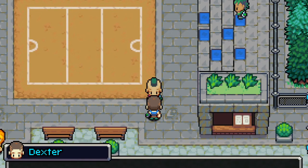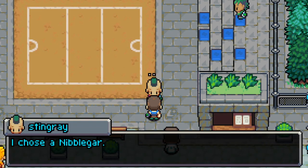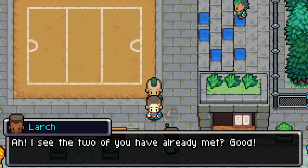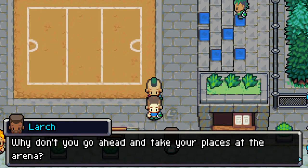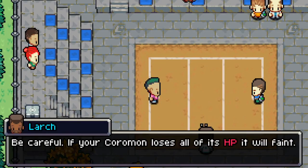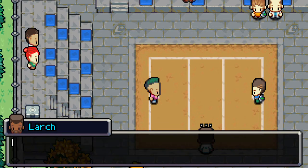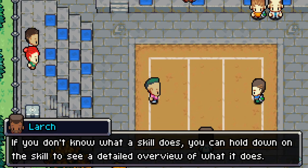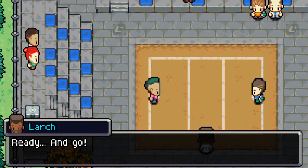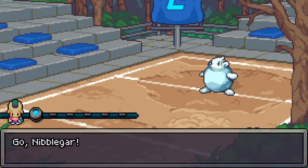'Are you the one Larch called me about?' 'Yes, I am — I'm Stingray.' 'Name's Dexter. Hope you could offer me a challenge. Which starter were you matched with?' 'I chose Nimblegar.' 'I see, then you're no match for me and my Cub Zero.' 'Be careful — if your Coromon loses all its HP it will faint, and if your entire squad faints you will lose the match. If you don't know what a skill does, hold down on the skill to get info. Good luck to both of you!'